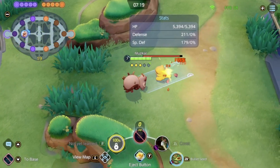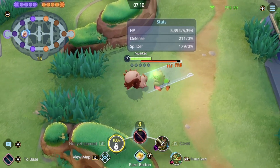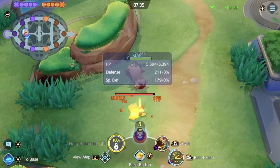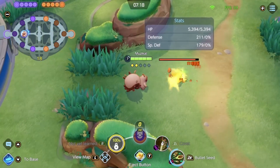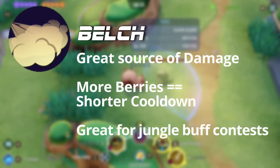Bullet Seed works a lot like Sylveon's Hyper Voice — you spit in a straight line and can strafe back and forth. But Bullet Seed lets you stop mid-action, walk, change directions, and reactivate to continue shooting. And obviously the more berries you have, the more damage you deal.